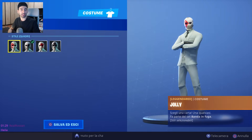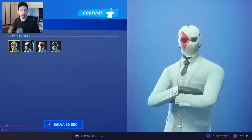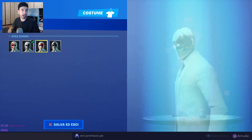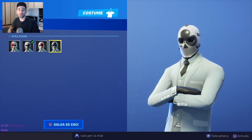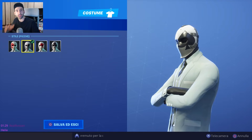Guardiamo ora gli stili: sono i 4 semi delle carte da gioco. Abbiamo quadri, picche — quello che indosso attualmente — cuori e fiori, che prende tutta la maschera. La variante in fiori mi piace ma quella che preferisco è quella con il seme di picche.